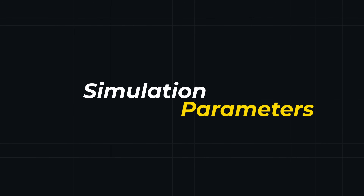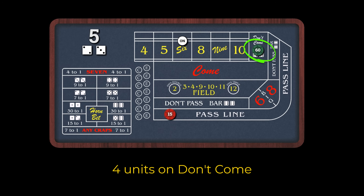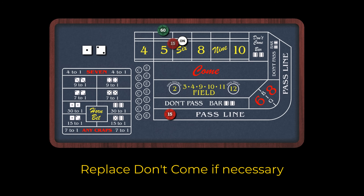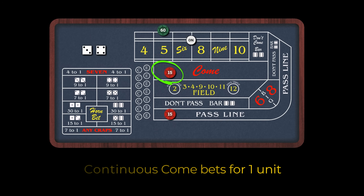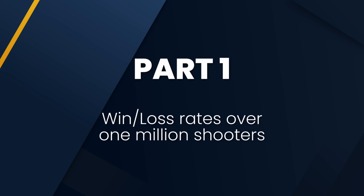Let's quickly look at the strategy. I set up this experiment to play with $15 units. The bots will place one unit on the pass line. Then when the point is set, they'll make a don't come bet for four units — that's $60 in this scenario. The don't come will be replaced if it gets knocked off. Once the don't come moves to its point, the bots will start $15 continuous come betting, and they will play that straight through until the seven out.